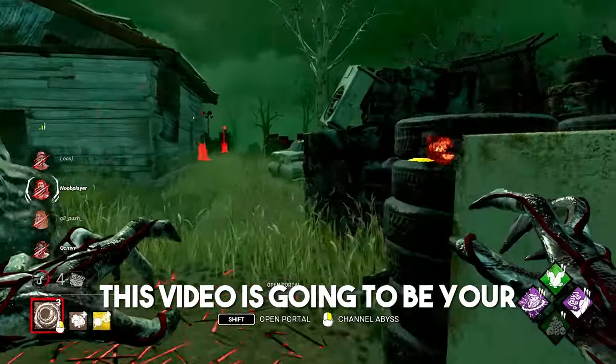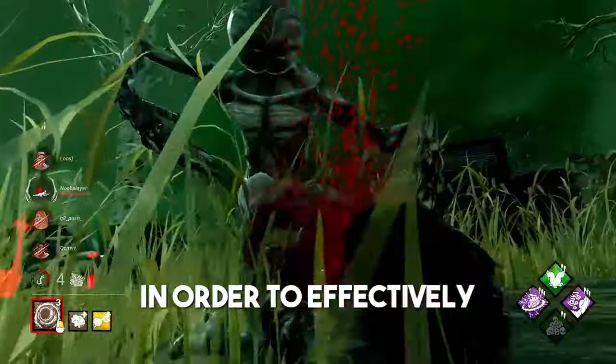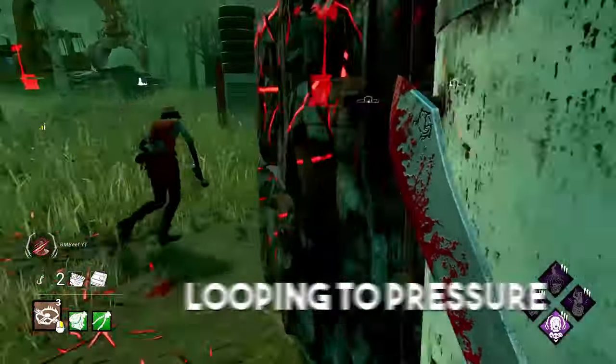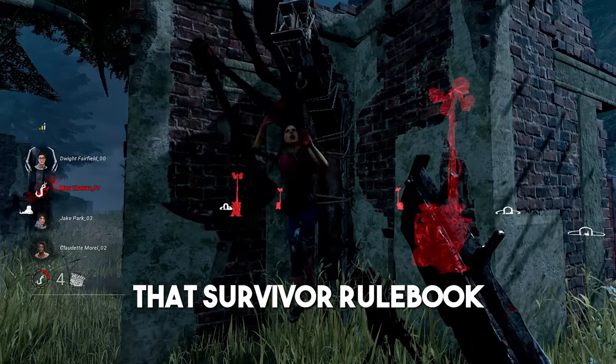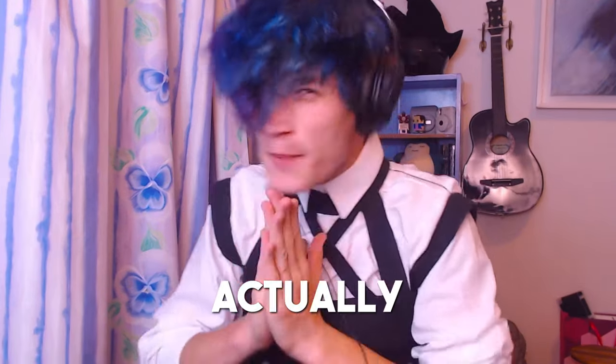This video is going to be your 101 basics guide with the intent to teach you the core concepts you need in order to effectively do a murder in Dead by Daylight — everything from looping to pressure, when to drop chase, and even when you should probably be tunneling. Sacrifice that survivor rulebook and pray to Art Starber, because I'm Ridiculously Average and this is how you actually play killer.